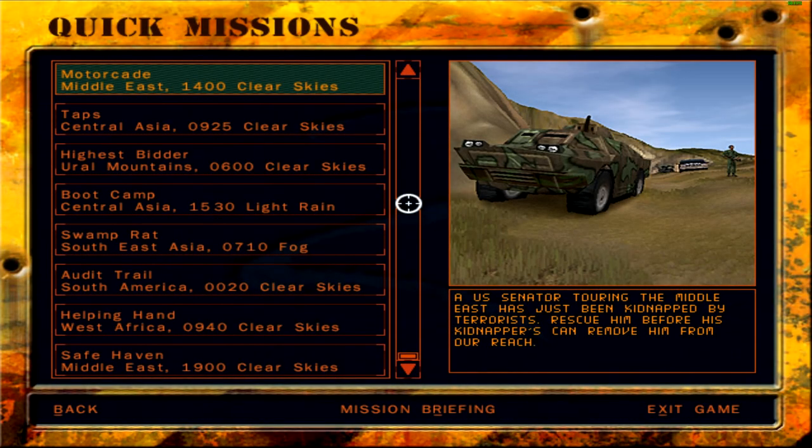Greetings fellow Oathlings, welcome back to Delta Force 2. We are continuing with the Scenario Intermittent Quick Missions. This next mission at hand is Mission Motorcade. It takes place in the Middle East at 1400 hours in the afternoon and the skies are clear. A US Senator touring the Middle East has been kidnapped by terrorists — rescue him before his kidnappers can remove him from our reach. That's as simple a premise as it gets.